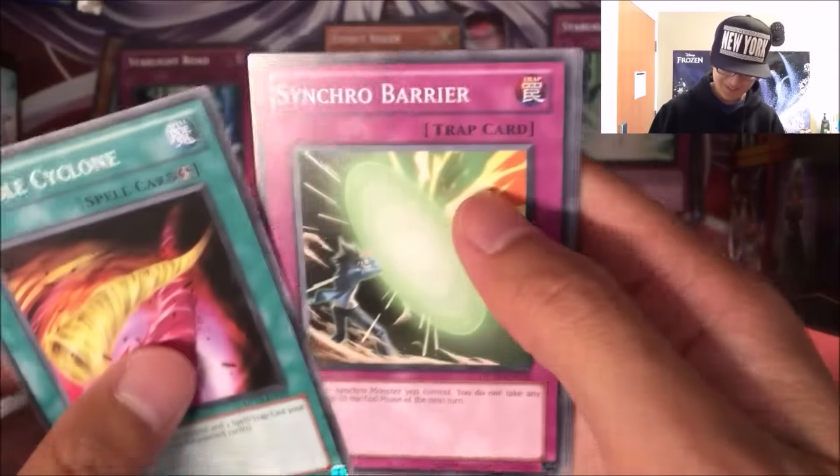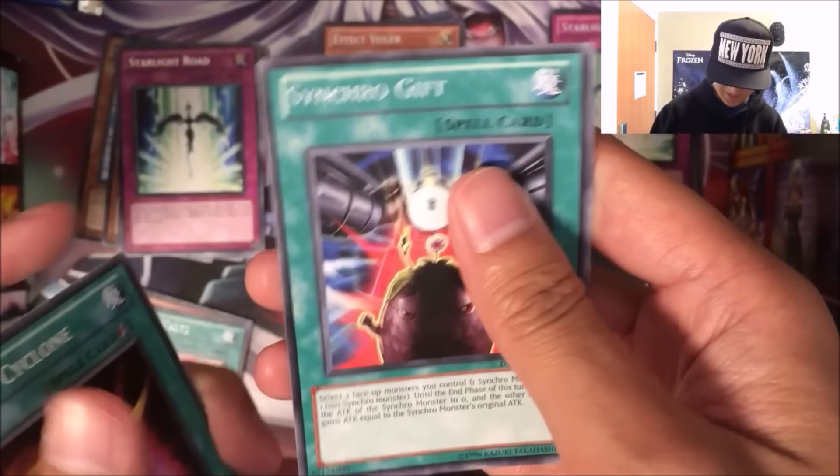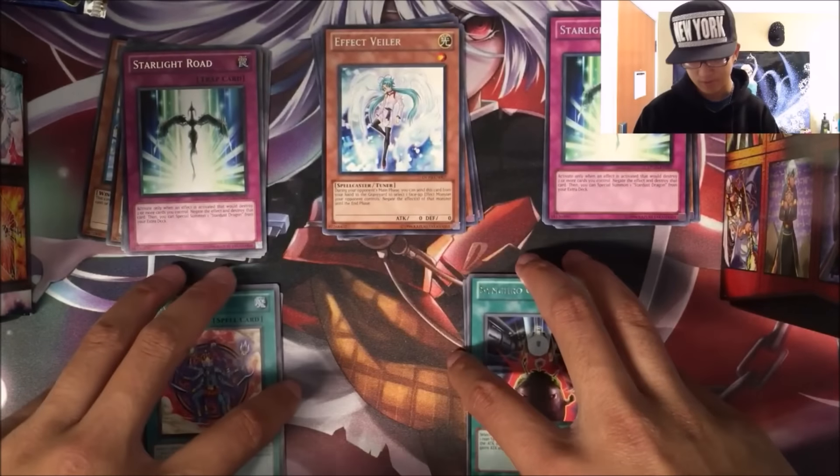Okay, Double Cyclone, Synchro Barrier, Second Booster, Card Breaker, and a Synchro Gift — so no Hollow, but we did get some pretty good rares in this opening.